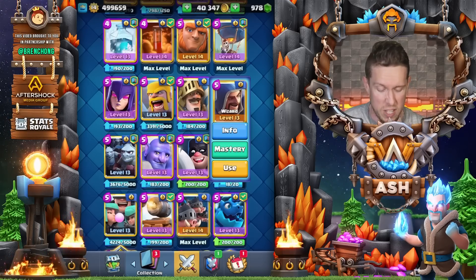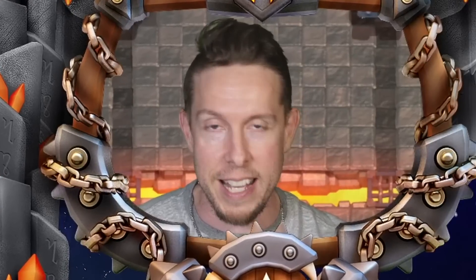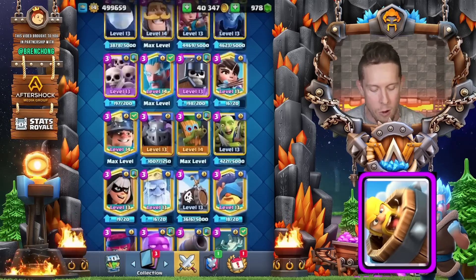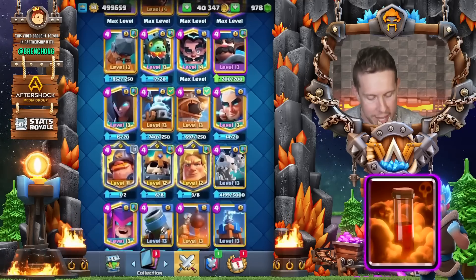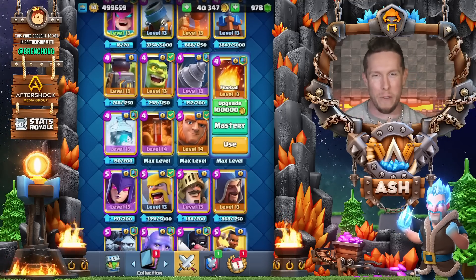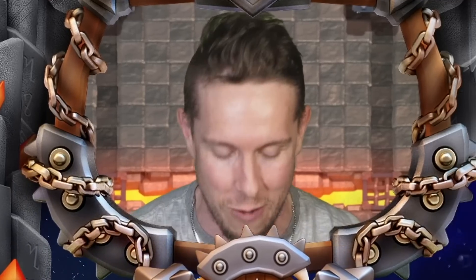The last pick is an eight-way tie — every spell. Cards like Zap, Barbarian Barrel, Log, Arrows, Fireball, Poison, and Lightning should probably be your first priority when upgrading cards for ladder. You don't want to get stuck with an under-leveled spell. You want an over-leveled spell so you can one-shot that opposing Musketeer. Upgrading your spells first is definitely the route I'd recommend for all of you.